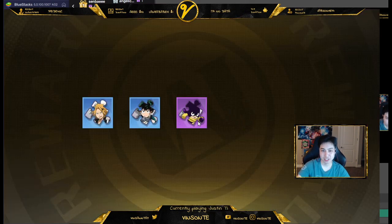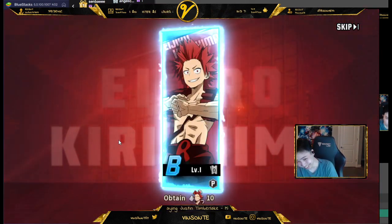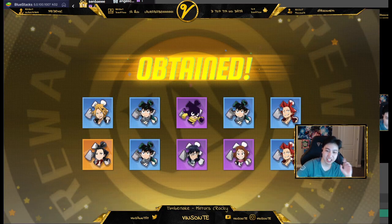Maybe I can get an S? Who knows? Oh my god, I did. I got a Momo. Wait a minute, I got a character. Wait — oh no, that's a Shard. Okay, that's a Shard. So I did get a character.